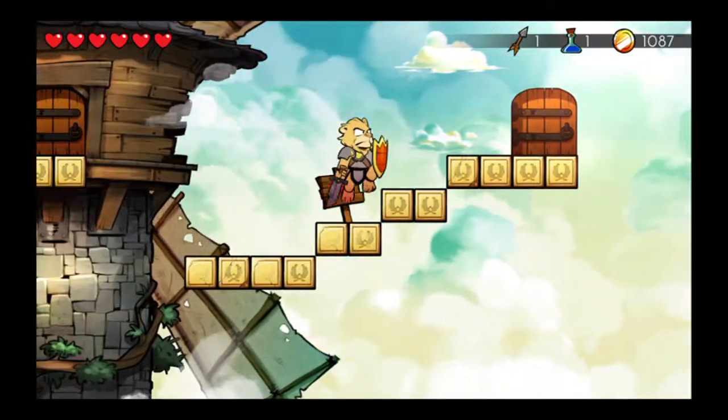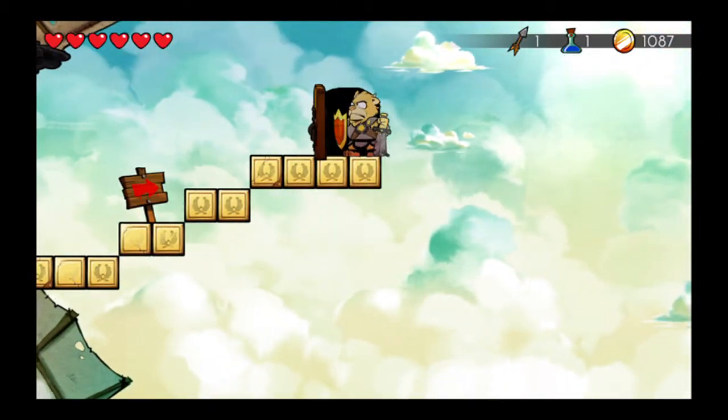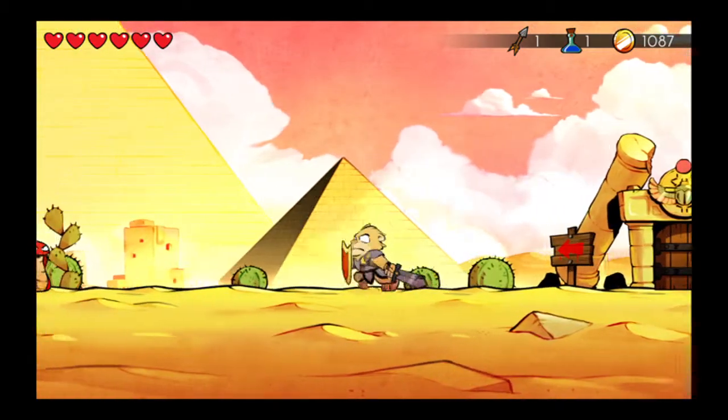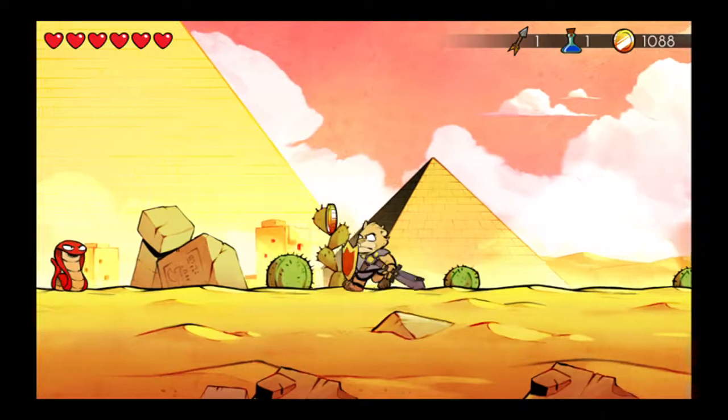As you'll see here, you'll need to go to the desert first and make your way to the absolute left where the pyramid is.